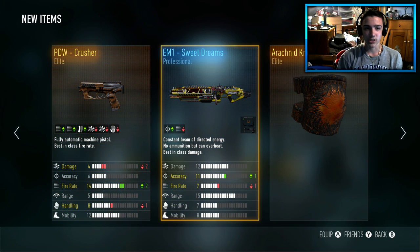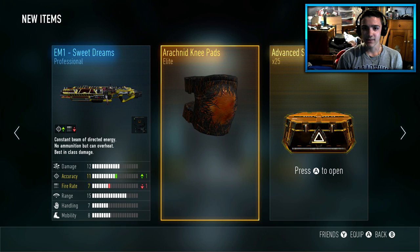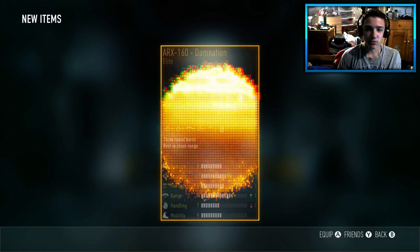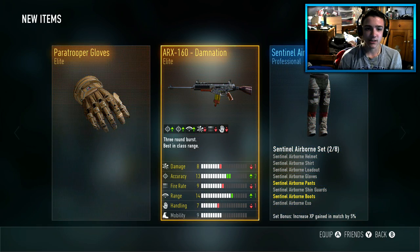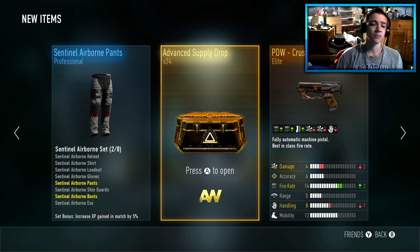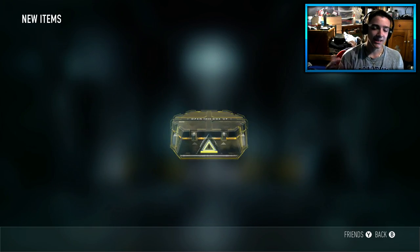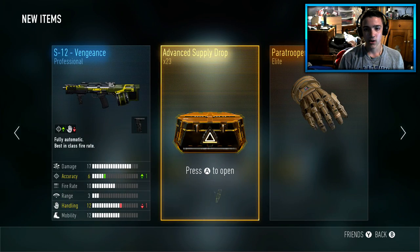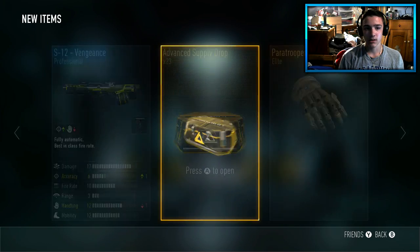The PDW Crusher — that's actually pretty bad. The Arachnid knee pads — those are pretty cool. Keep moving on, 25 more. The Damnation — I'll take that, that's a pretty good one. Conjure wants to load my supply drops — I think he's trying to put some legendary luck in right now. I don't think it kicked in yet because I'm getting crap.